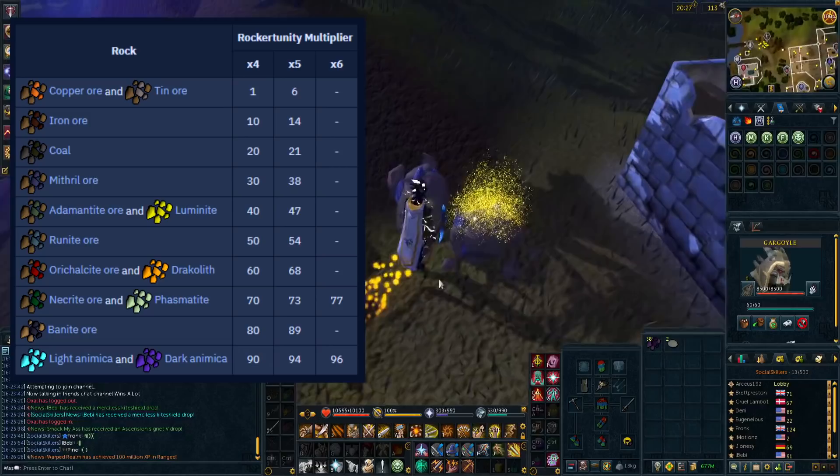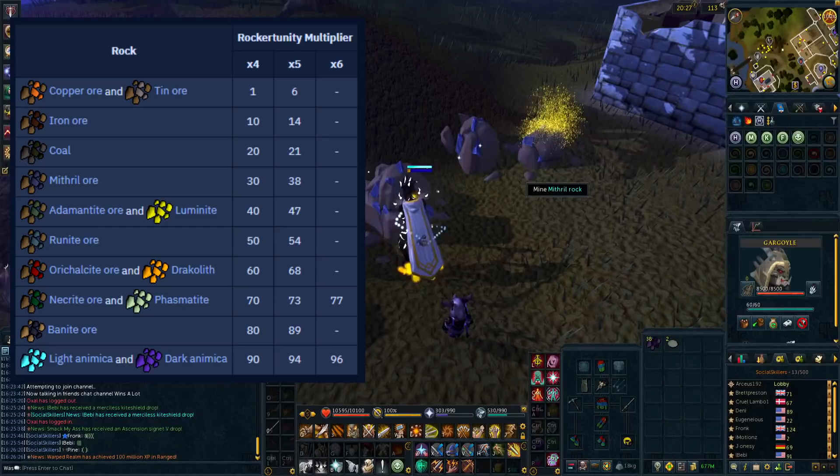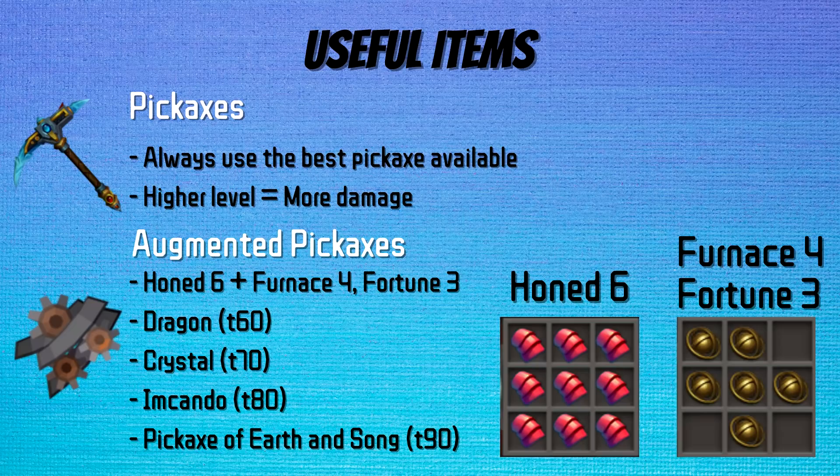Rock opportunities are the last mechanic to cover. They are another way of rewarding the player for paying attention. One of the rocks you aren't mining will glow yellow, and if you click on it, it will give you a multiplier on damage for that swing. The multiplier amount is based on your mining level and the rock you are mining — the table is on screen. They are worth clicking on if you notice them, but not worth stressing over. One spawns every 35 seconds.